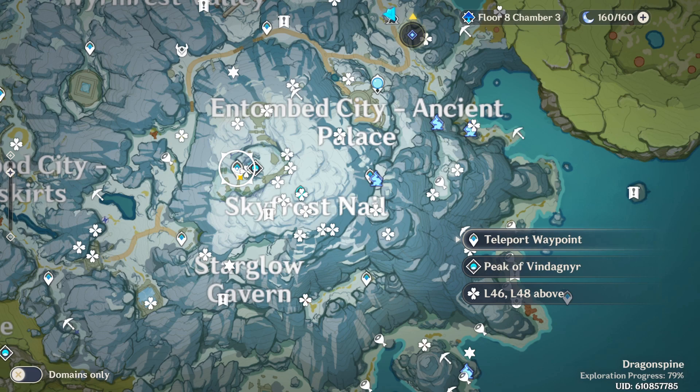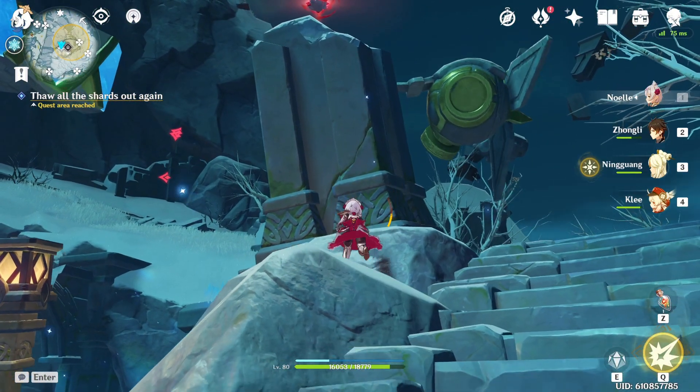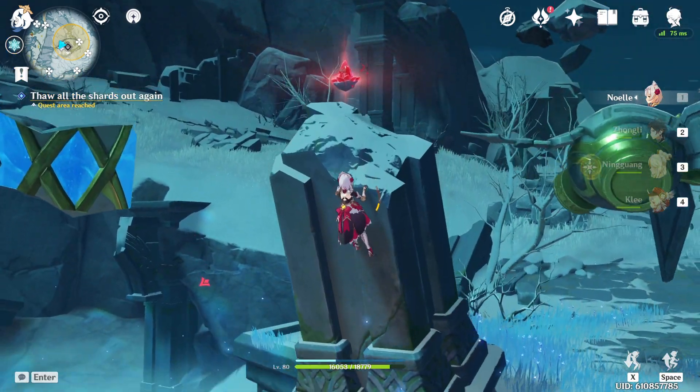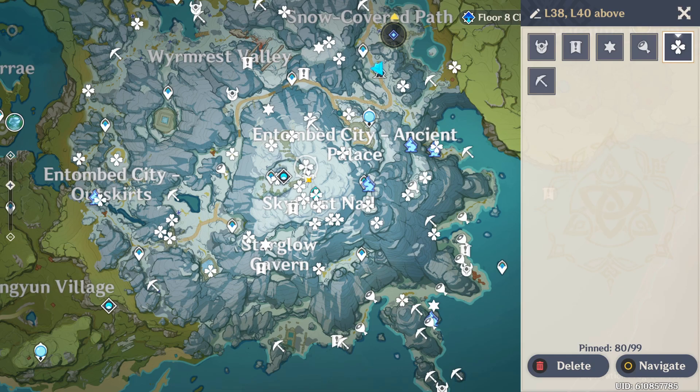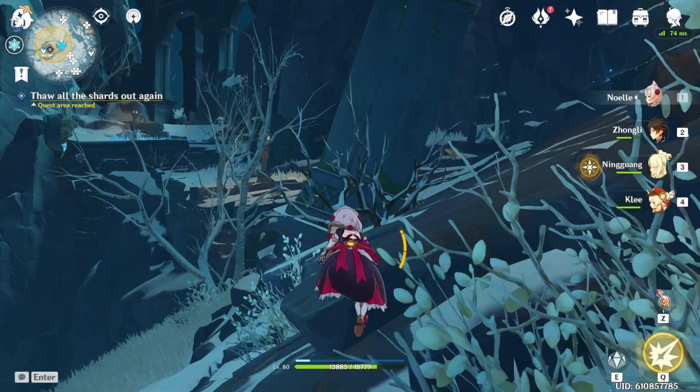Location 39 is right next to the teleporter — I can't put down a waypoint but it's right here. Location 40 is to the right of the teleporter on the map, and it's just up a pillar. You just have to climb up and grab it.